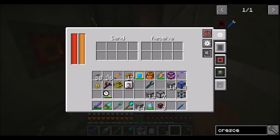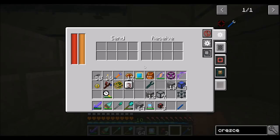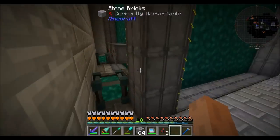So the reactor side is sending steam and receiving water. And over at the turbine, we are receiving steam and sending water. So we're going to basically have a closed loop, and that should be cool.